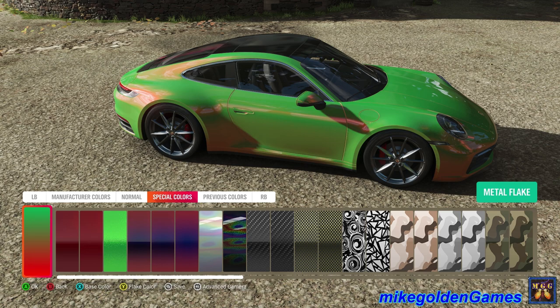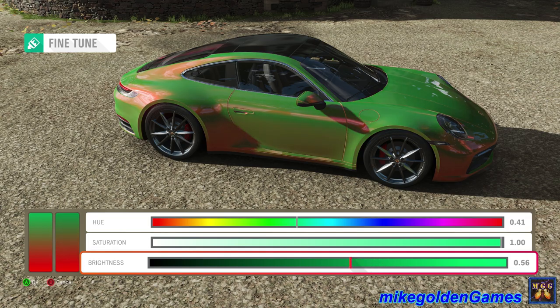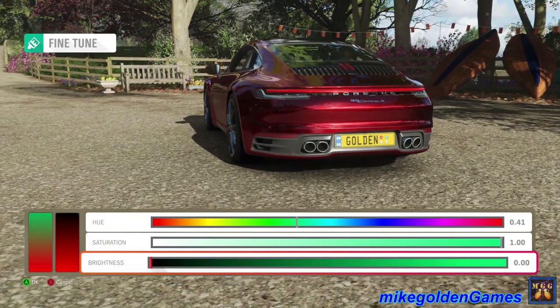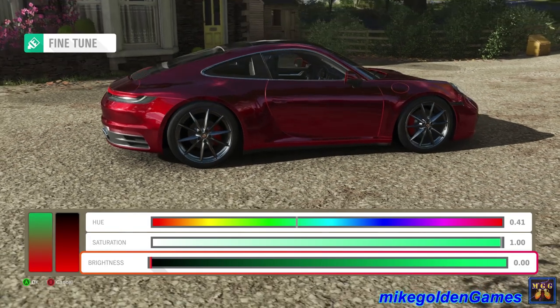And then we'll go to the base color, and we will make that brightness black all the way down. And honestly, that is really it. You can make some fine tuning to it, but this right here is basically the simplest way to get candy apple red.